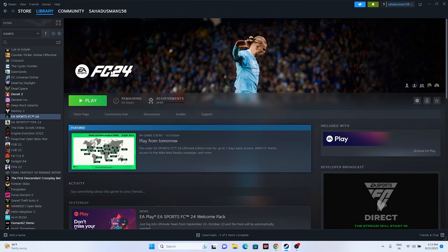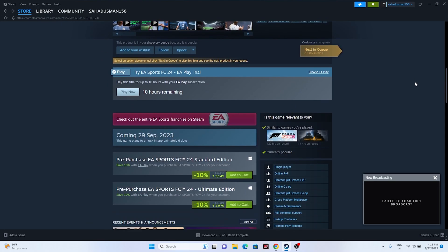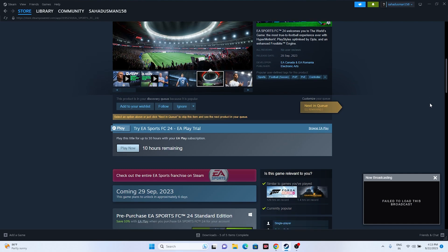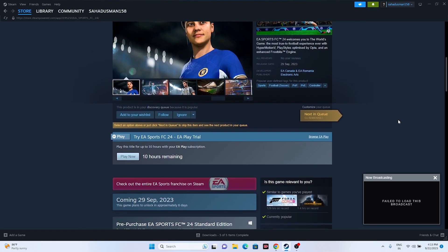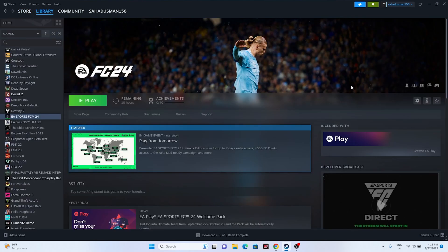The game EA Sports FC 24 is not officially released yet, but it is available on Steam right now. I have an EA subscription so I can play the game for 10 hours — that's the early access. The game is supposed to release on September 29, 2023. Many users are doing the same and are having a lot of bugs.